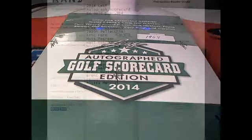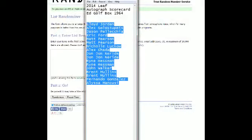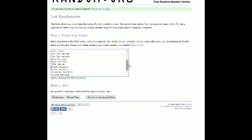Let's go ahead and screen share everybody in the break. We got Lloyd at the top, Alyssa down at the bottom, everybody else somewhere in between. Let's go ahead and copy and paste into random.org, and we're going to run it through seven times.